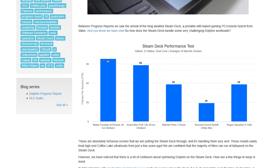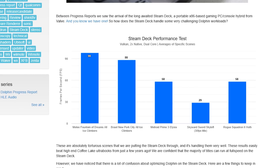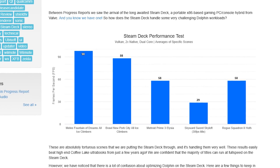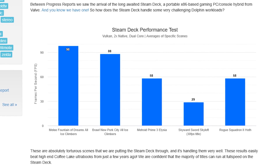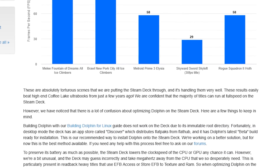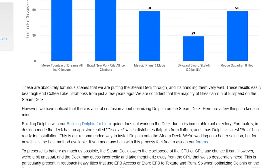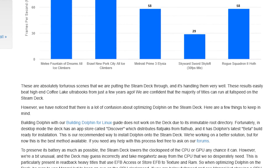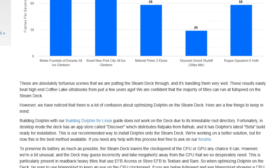The five workloads are: Smash Bros. Melee, Fountain of Dreams, all ice climbers; Smash Bros. Brawl, New Pork City, all ice climbers; Metroid Prime 3; Skyward Sword, Skyloft; and Rogue Squadron 2, Hoth. These are absolutely torturous scenes that they are putting the Steam Deck through, and it's handling them very well. These results easily beat high-end Coffee Lake Ultrabooks from just a few years ago. They are now confident that the majority of titles can run at full speed on the Steam Deck. Brawl's New Pork City map with every character set to ice climbers is a real test of metal, and it's one that the deck bested handily.